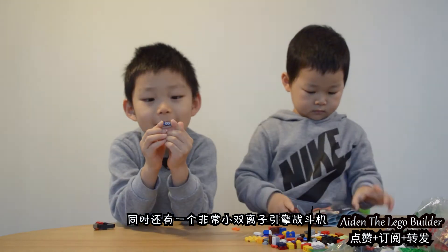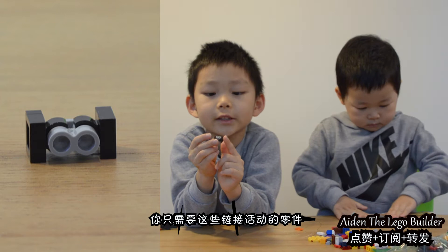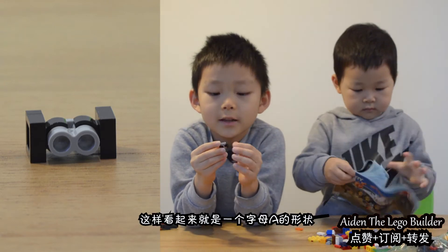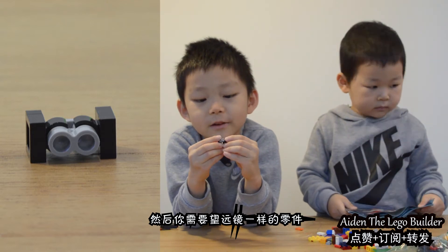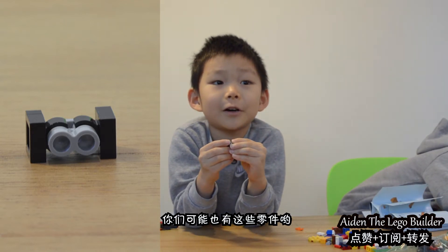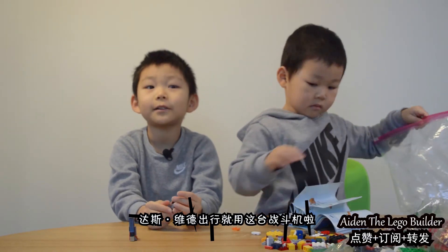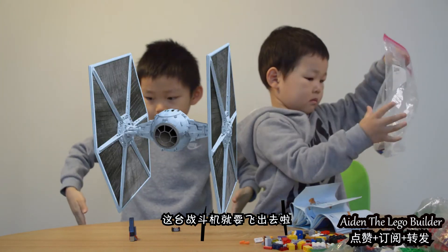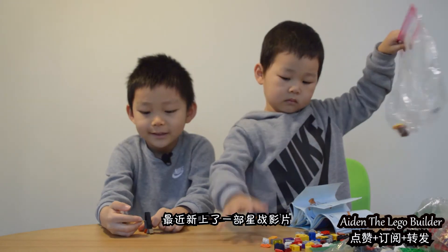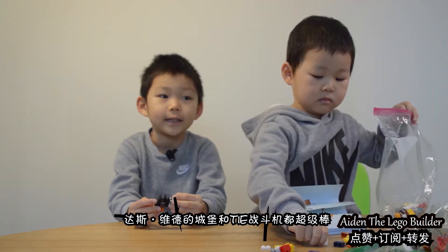We have a mini extra build — a TIE Fighter. These are easy to build. You just need these connector pieces that can move around, and these binocular pieces — maybe you guys have those. This TIE Fighter is used for Darth Vader and it's shaped like this. This TIE Fighter is going to fly out of the castle. This castle is pretty cool and I love these TIE Fighters.